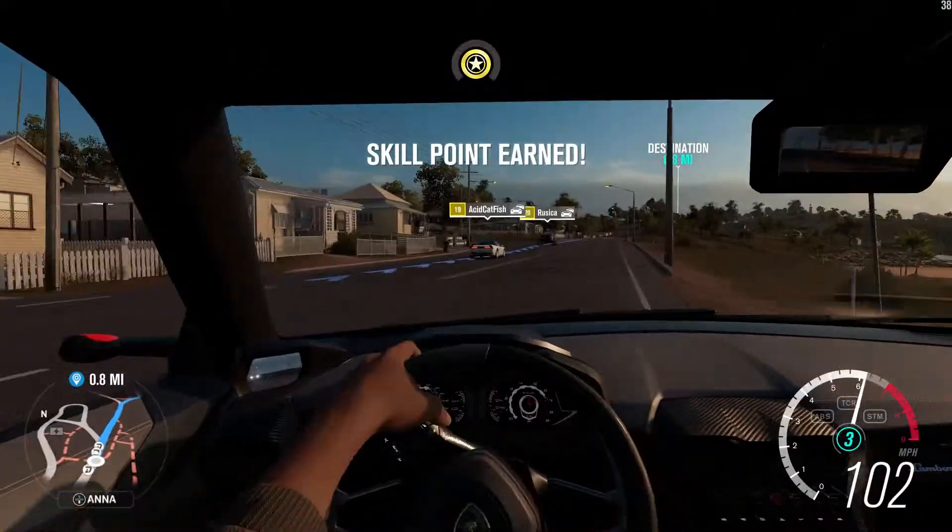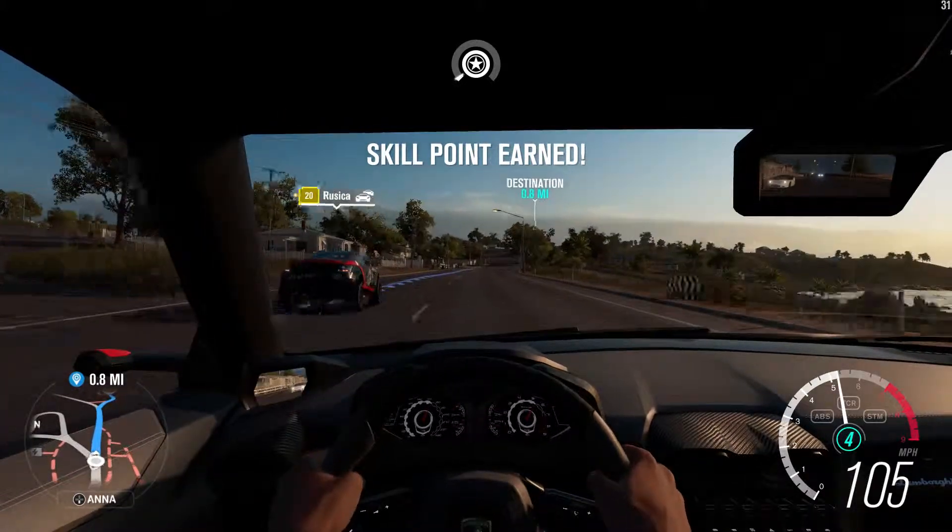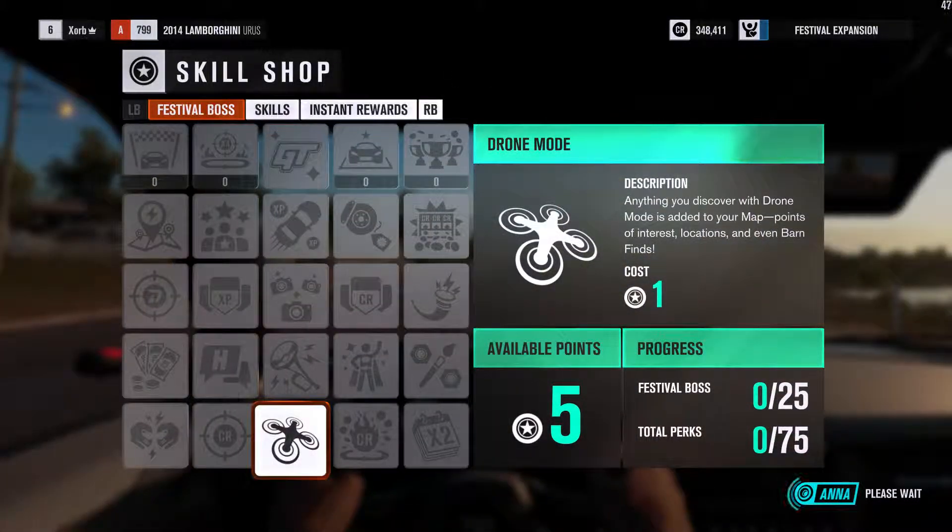Hey Shane, remember you're a big deal here, and other racers want to drive with you. Banking skill chains earns you skill points, which can be used here in the skill shop. The skill shop offers an array of upgrades and perks, which can be activated with skill points.